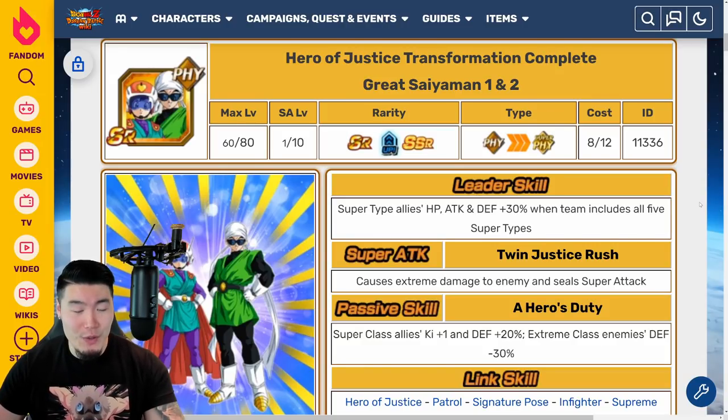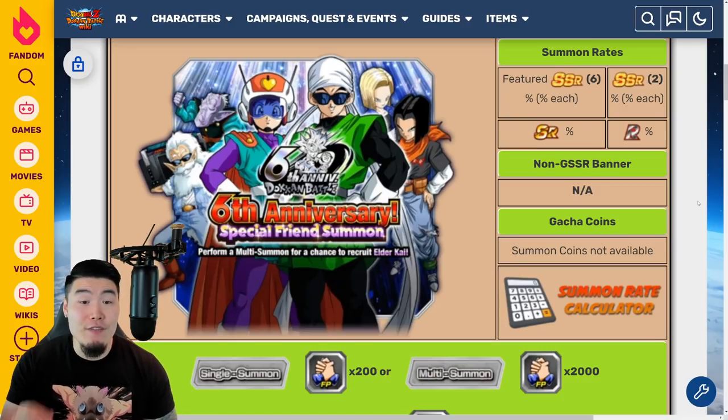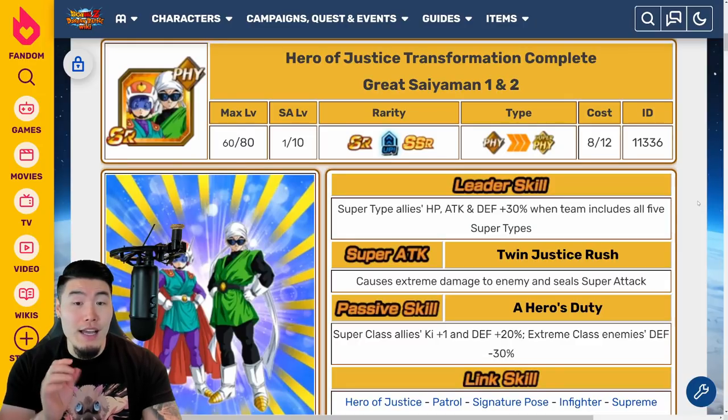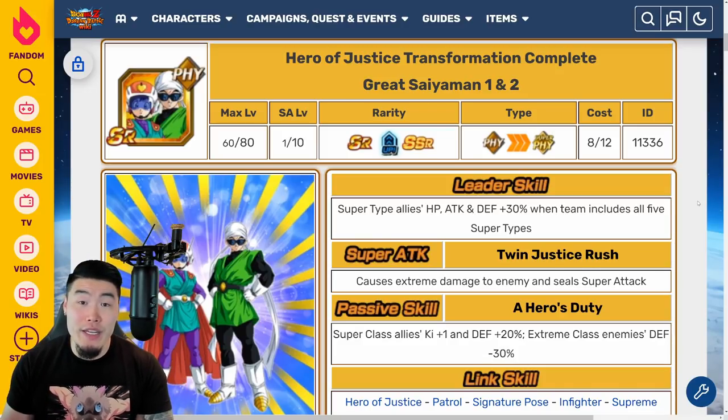The first thing you want to do is head over to the Friend Summon banner and do a bunch of multi-summons until you eventually get at least 14 copies of the SR Great Saiyan Man 1 and 2. Now, this is assuming that you plan to use Kai's when you get them to LR status to get them from Super Attack 10 to Super Attack 20, and also for the Extreme Z Awakening for Super Attack levels 20 to 25. But if you don't want to use any Kai's for the entire process, then you actually want to go for 29 copies of the Great Saiyan Man 1 and 2. And obviously, this will take a long time.